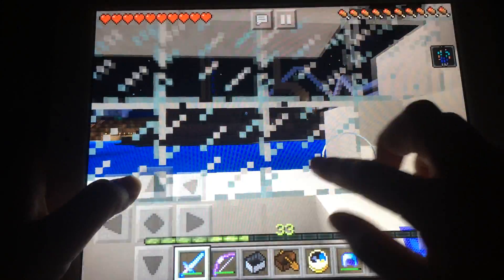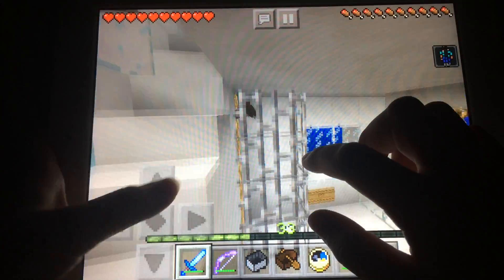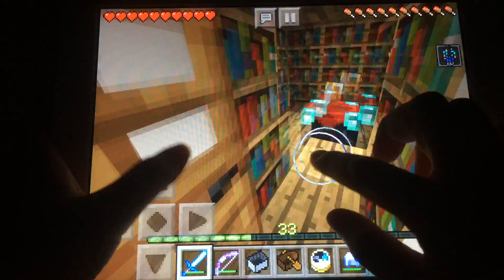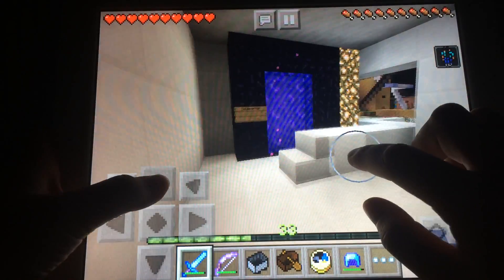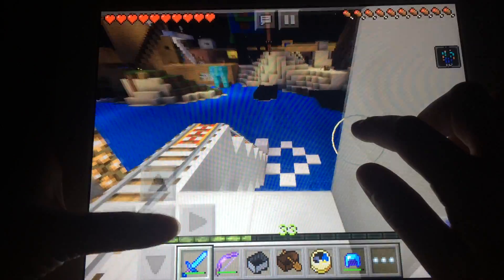Underwater base — I haven't seen that before. I've got two bats in there. Two bats. And... enchanting table. I don't think I have anything to enchant today. Oh, there's a teleporter. I showed a teleporter at the end of the video.